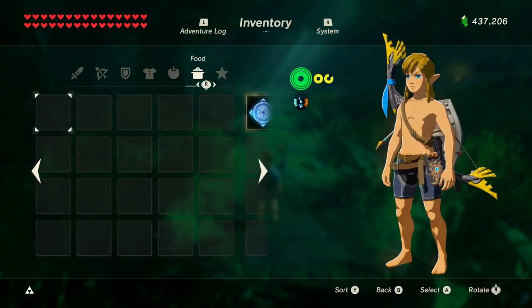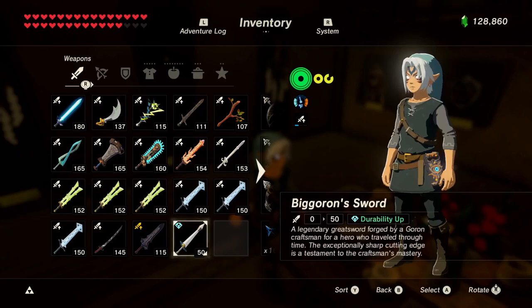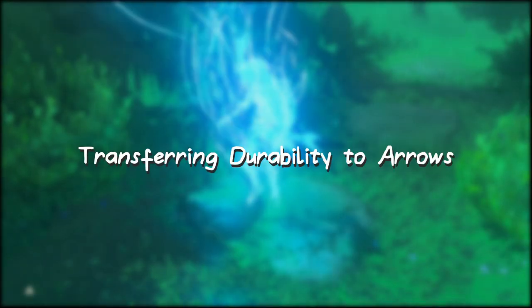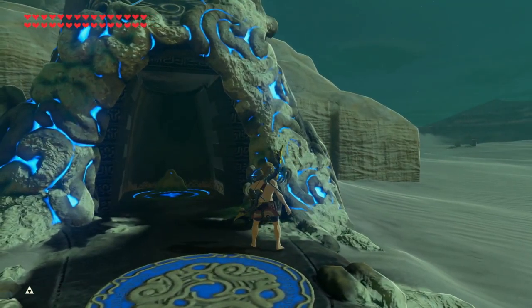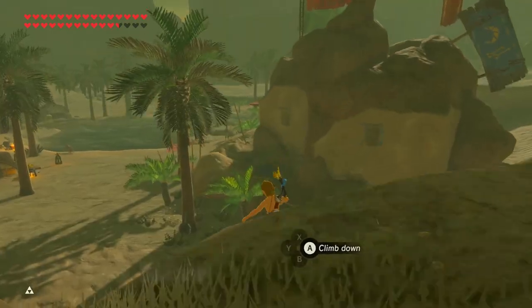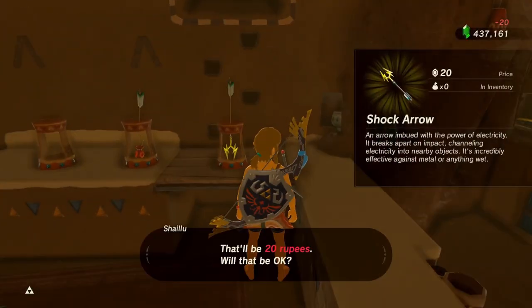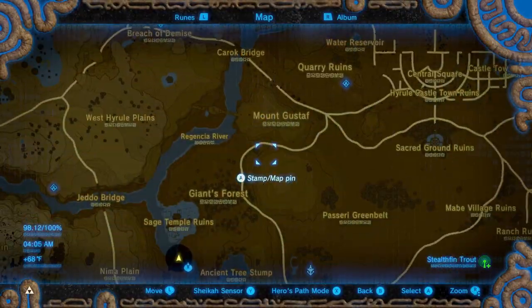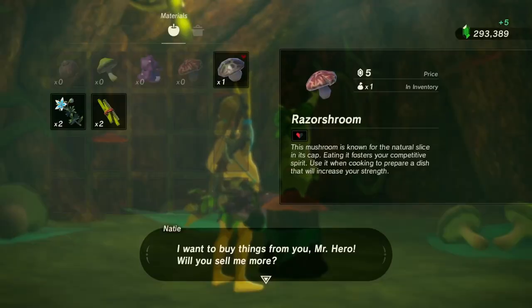The Hylian Shield's durability will have been successfully transferred to the weapon and bow of your choice. I know the durability was transferred because my tree branch was damaged beforehand and now it isn't. Once you load back in, you have to get every arrow type. You can easily do this by going to the Kakariko Bazaar to get everything through bomb arrows, and then come to this spot on the map for an ancient arrow.